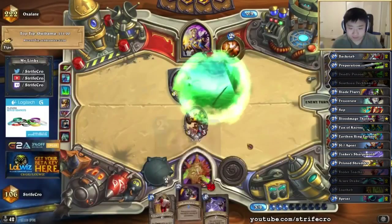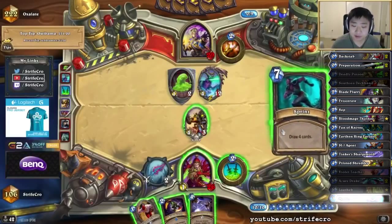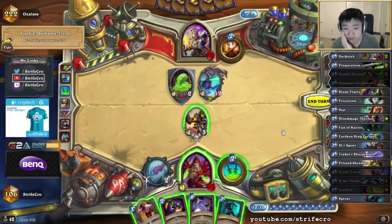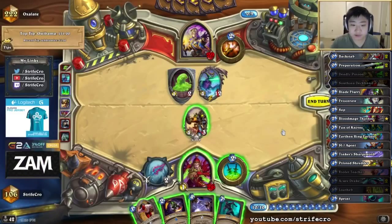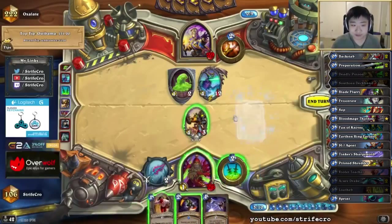I might be able to kill this actually, because I have the combo here — I can Blade Flurry this down. Maybe Sprint next turn. Actually I should not do that. I should just leave up Ysera one turn.